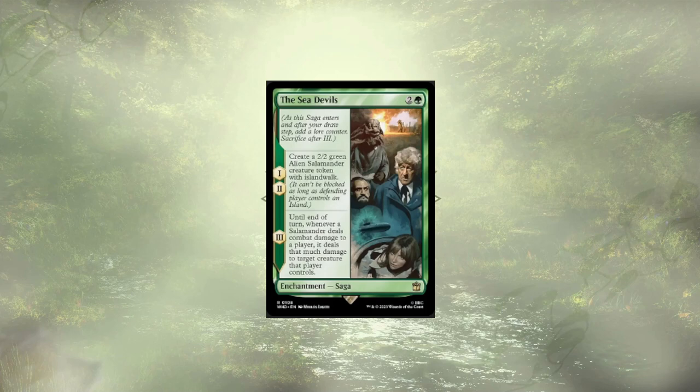The last Saga that didn't make the cut is The Sea Devils. This Saga creates some island-walking salamanders and lets them deal some extra damage to a creature — really just on that one turn, so not really great. If we were more focused on token creatures, or had a way to give them deathtouch, or even just recur the Saga, I think it would have potential. But in the deck as it is now, that's just really not the case.